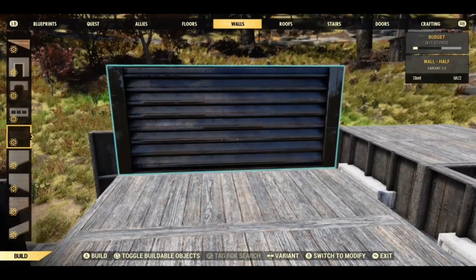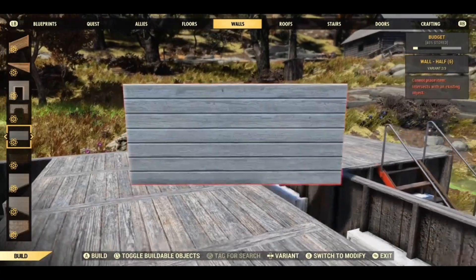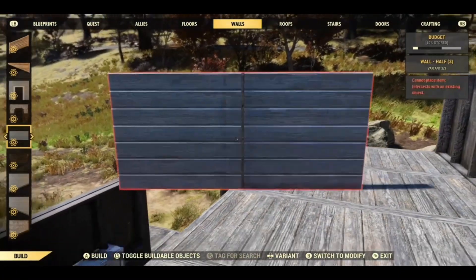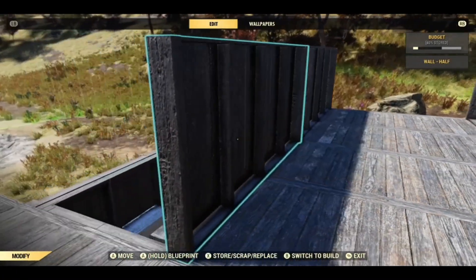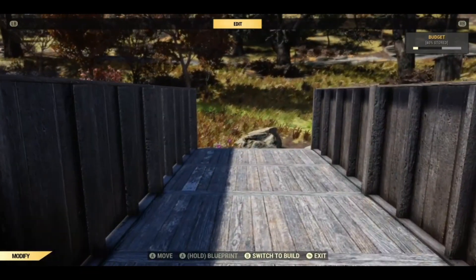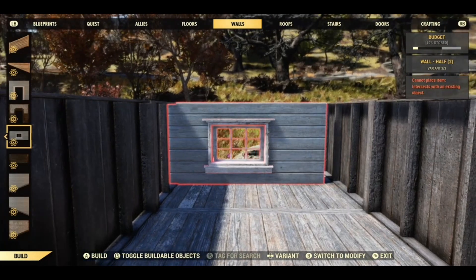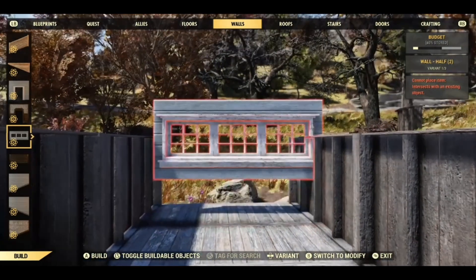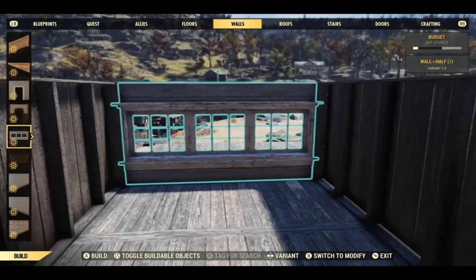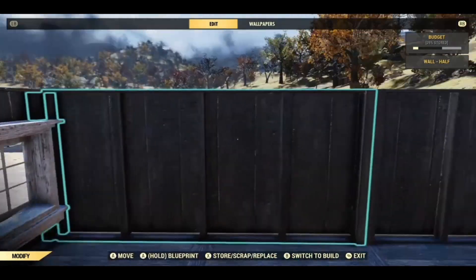We're going to take these half walls. You can try double-walling this — I didn't bother because I thought it added a nice contrast and it was the same colour, this blue. You can use this window or this window. I actually got the idea for this build, believe it or not, from a doll's house I saw on Pinterest — like a model house.